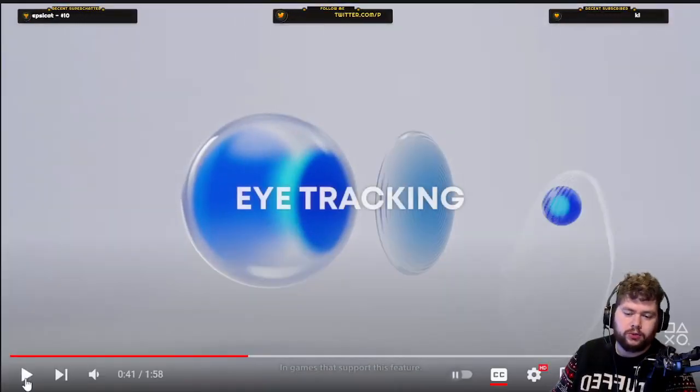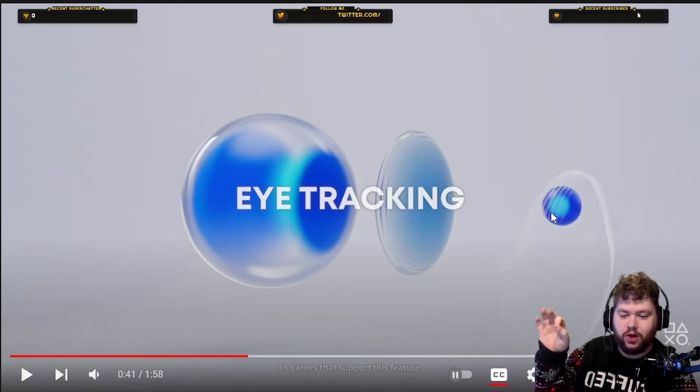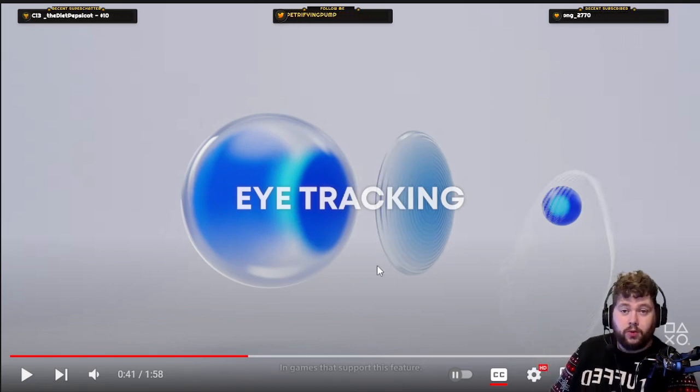Eye tracking — this one's very, very important. They've done a really good job here demonstrating it. You can see the eyeball, the lens, and then that dot on the right side indicating where the pointer or cursor is — basically where your eye is looking. And they demonstrate this with Firewall, which is very cool.